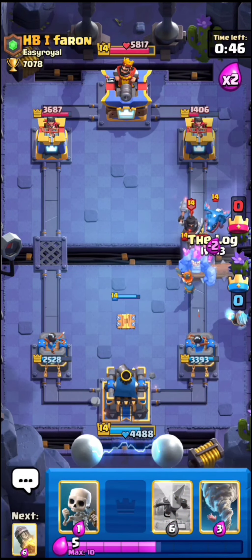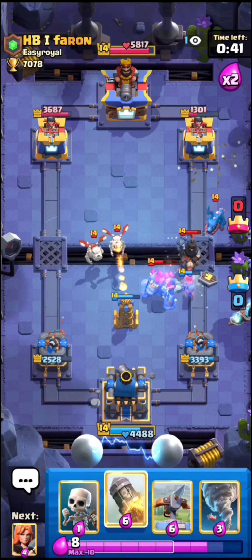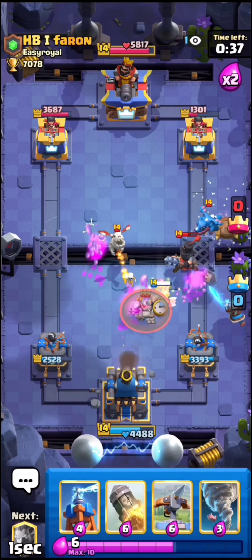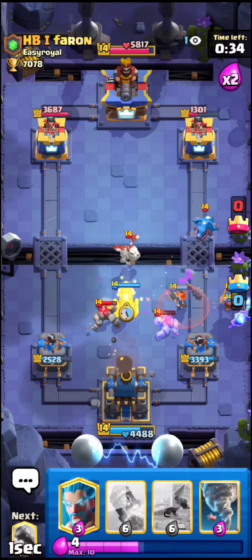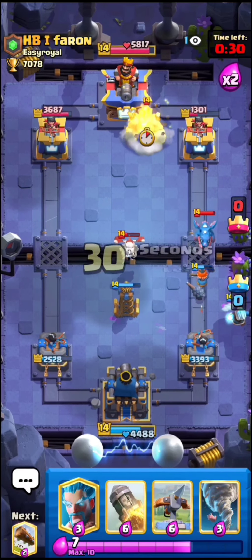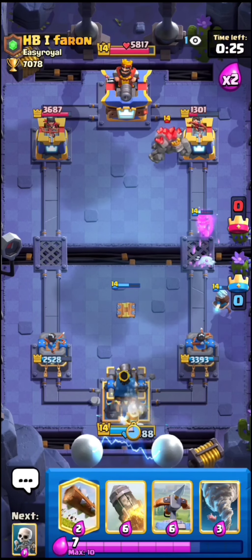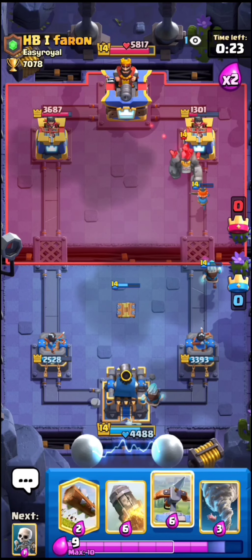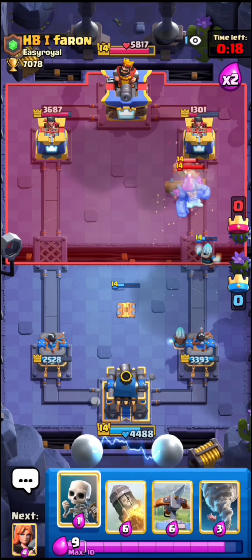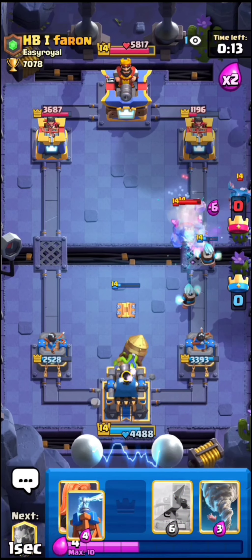All we really need to do now is chill and defend. As long as we don't overcommit we should be able to win — I don't think he has a big spell so this might be really good for us. Let's Tesla low and even though he might not have a big spell, I like to be cautious, so I usually spread out my ice wizard and my Tesla just in case.